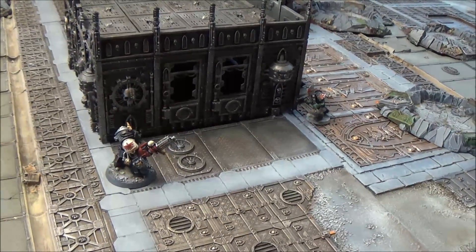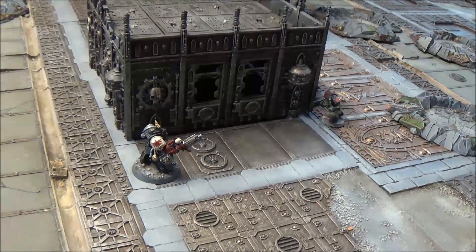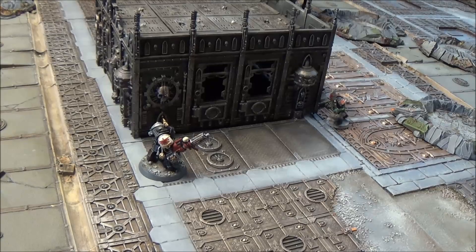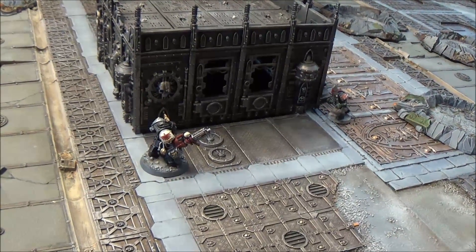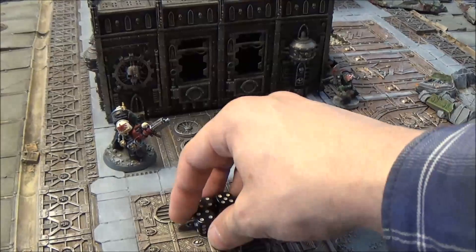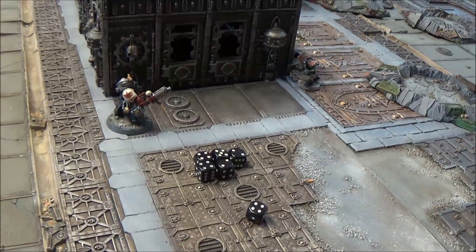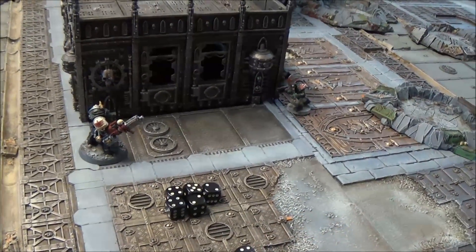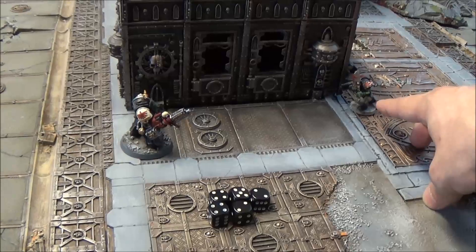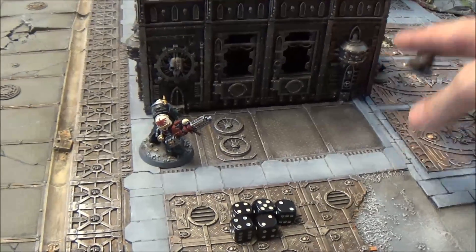Step four is resolve attacks. The rules say attacks can be made one at a time. The assault cannon has six attacks, so step one: roll to hit — let's say we hit. Step two: roll to wound — wound. The Orc player allocates the wound to the Orc in the open. He then makes a save — in this case it won't fly because this is AP minus 1, Orcs only save on a six. So he gets shot without a saving throw, damage is inflicted and he's killed.